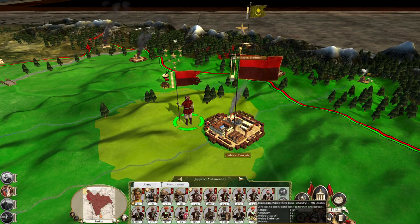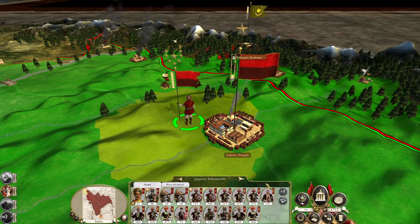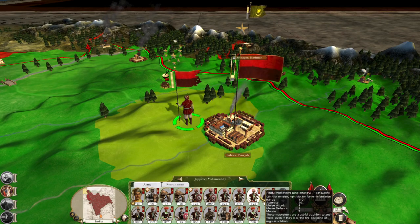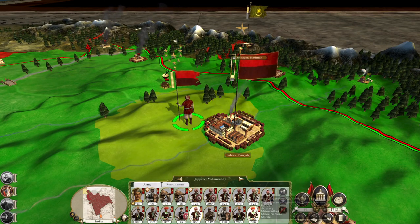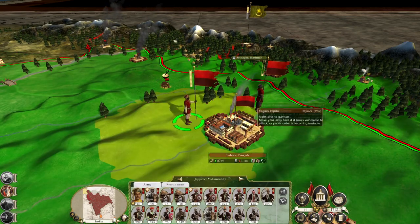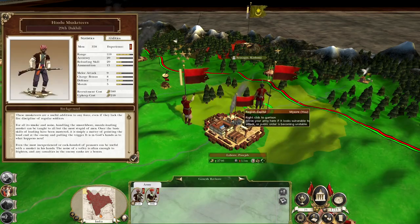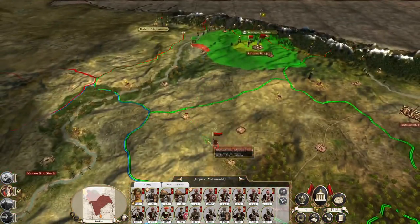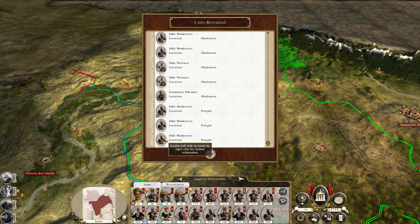Filtering some Sikh Musketeers — wait, did I take away one too many? Looks like I did. Men, get back in. You guys garrison Lahore. You're going to have to stay here for now until this army from the south gets into the right area, then you'll go north and take out Srinagar. You are at full strength.